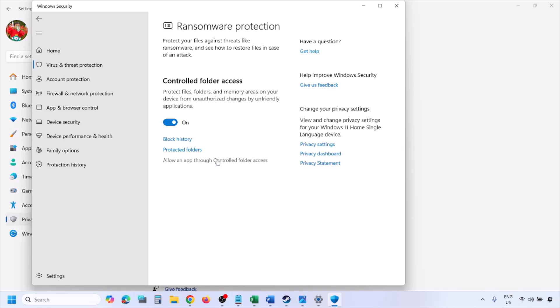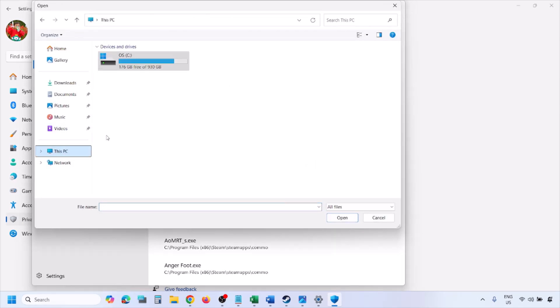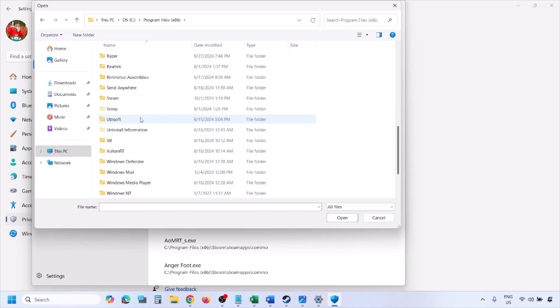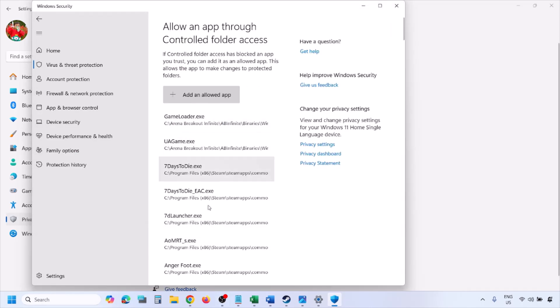Now click on Virus and Threat Protection, scroll down to the bottom, and you will see 'Manage Ransomware Protection' — click on it. Now click on 'Allow an app through Controlled Folder Access' and then click Yes to allow. Then click on 'Add an allowed app,' click on 'Browse all apps,' and go to the game installation folder. Open your drive, then open Program Files (x86), open the Steam folder, then SteamApps, then the Common folder, then the game folder, and select the game exe file. Click Open, and once the game is added, you can launch the game and check.